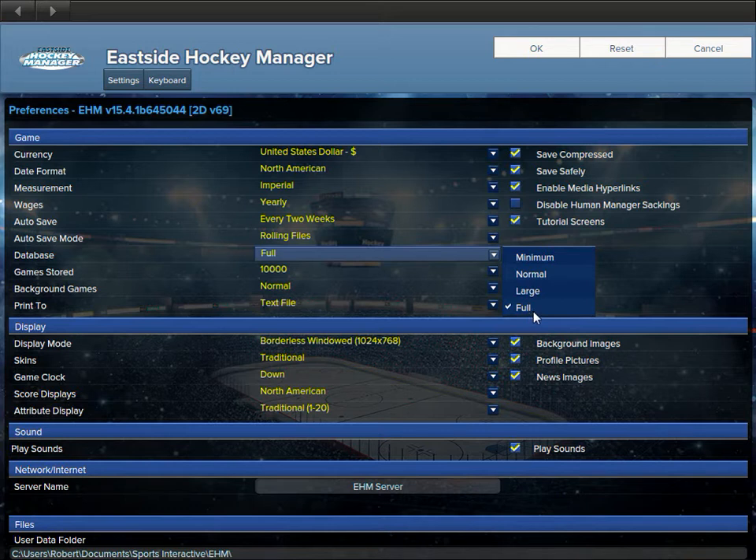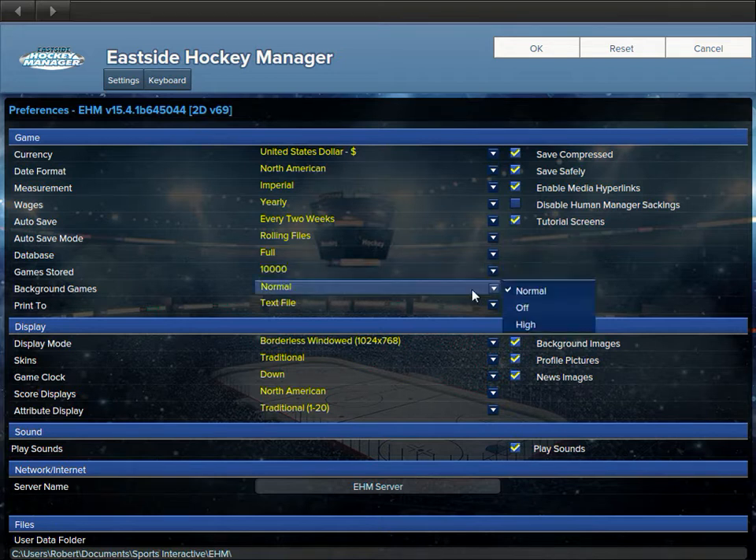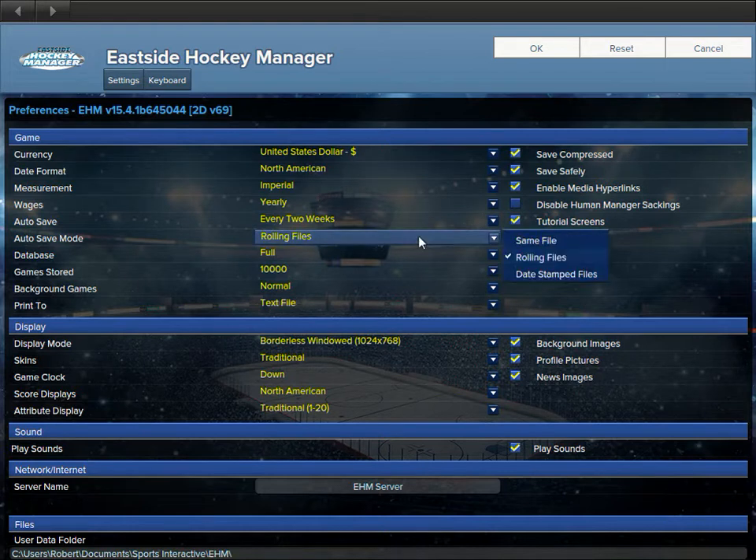Database: this is basically how much information the database you're playing can store — how many different players it can have. It does slow it down a bit, but I just do full because it's more detail. You're playing a simulation, not an arcade game. Game store: this is how many games you can go back and look at, like box scores. Background games: that's when you're simulating and you want to watch the 2D stuff happen. Save compressed: by doing so there's a small but unlikely chance your save could be corrupted, but that's why they use rolling files. Save safely creates basically a duplicate save when it does save — in case something happens, you'll have it.